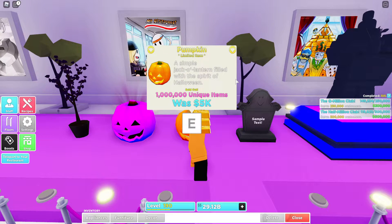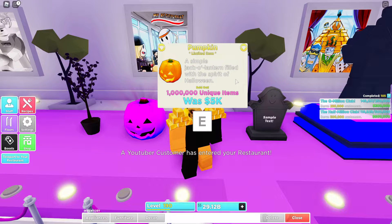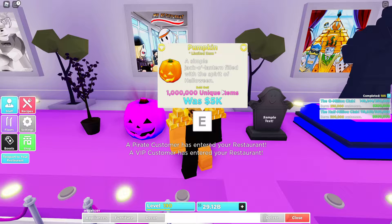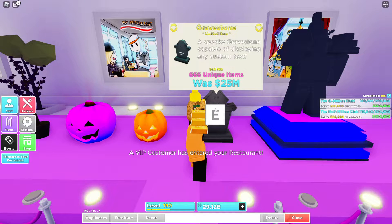Then we have the pumpkin: 1 million in stock, 5k each — very cheap. Any time you buy these it would be profit no matter what. I did buy quite a few of these. The million in stock took about an hour to sell out. Then we have the 666-stock item.